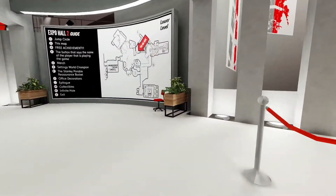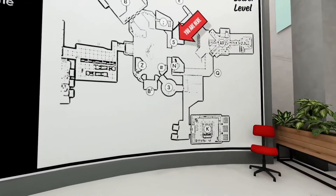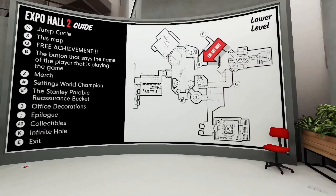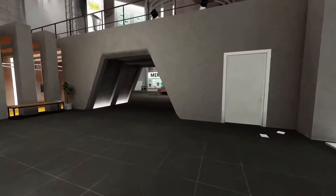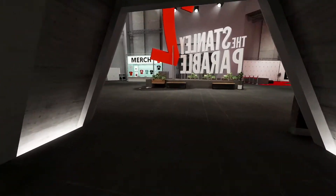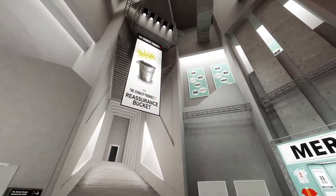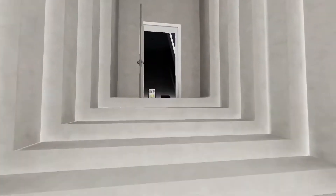All of the exhibits in The Stanley Parable 2 expo hall are extremely amusing as a sort of game within a game concept, and although I really had a great time exploring this little museum-style place and hearing the new bits of voiceover and seeing how I could mess with the narrator, does it really feel like an actual sequel? To me, no, not really — the Stanley Parable 2 office you walk through on the way to the expo seemed to be just a hallway to the actual expo hall.